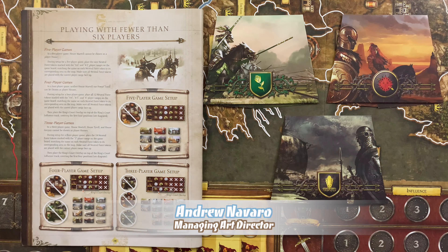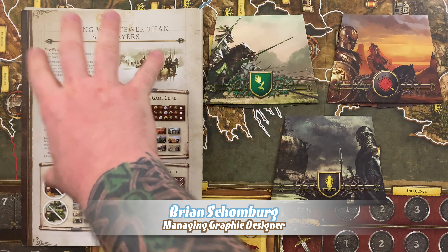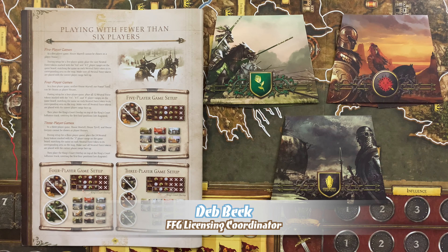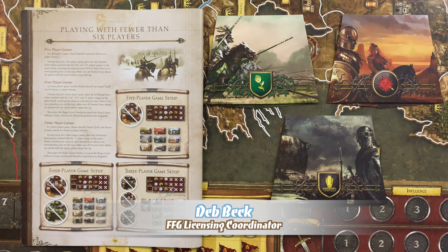All right, so now let's get down to the table and I'm going to teach you Game of Thrones, the second edition. There are some adjustments required when playing with fewer than six players, including certain houses that may not be used. I'll be setting up for a three player game, but if you're playing a three, four, or five player game, be sure to read the short instructions on page 28 of the rule book prior to setting up the game. For a three player game, that means that house Tyrell, Martell, and Greyjoy cannot be used.